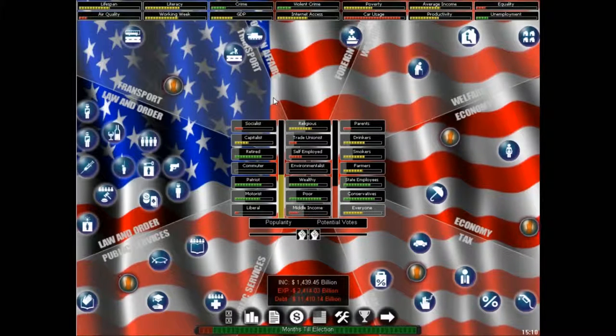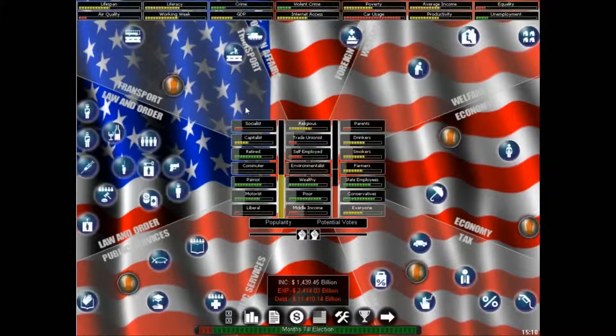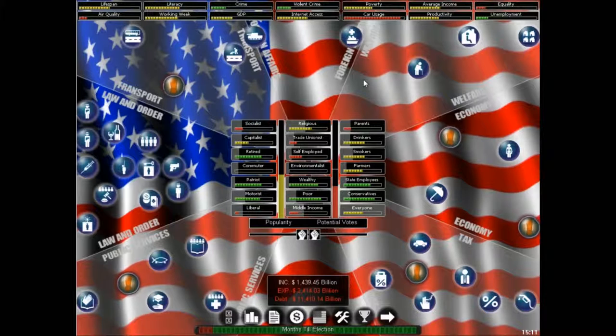Here in the middle, we have the different voter demographics — pretty much every demographic you could think of. If you hover over them, you can see what is affecting that demographic, both positively and negatively. With socialists, they do not like me — the bar is red and not filled up very high. There's also a gray area showing what percentage of the population identifies as socialist, for example. If you click on a demographic, you can get full detail on how many there are, what they like, and what they don't like.